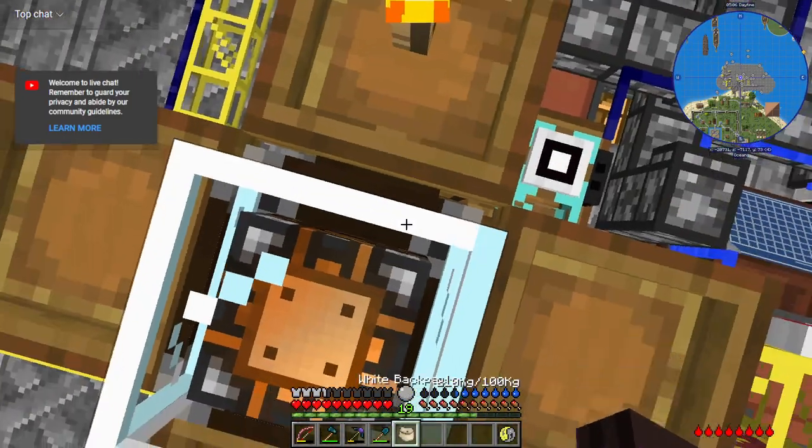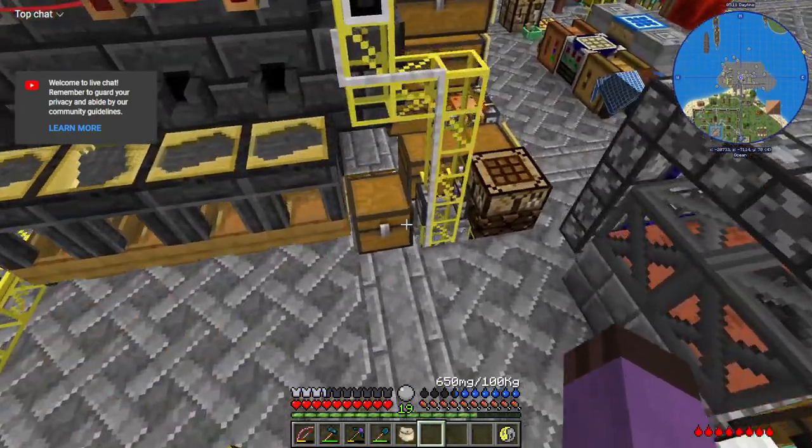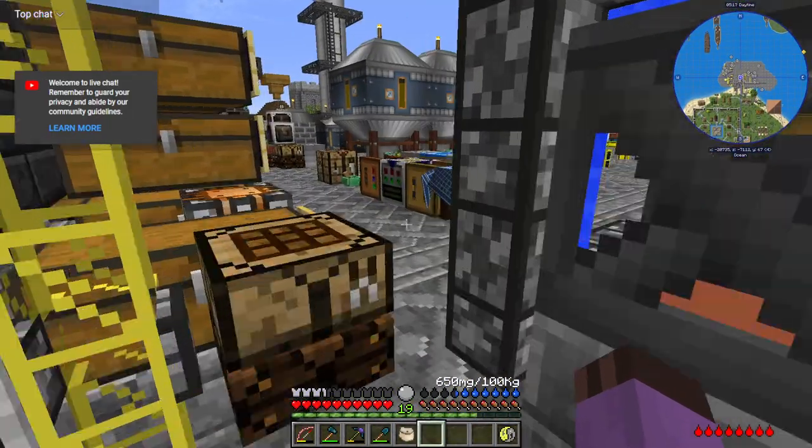We're also probably going to need to chuck in some more electrum and steel and other such things in order to make more heavy engineering blocks. Mass is so inconvenient. But a bunch of electrum, a bunch of jungle wood for the pistons.